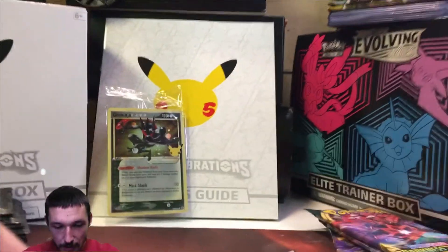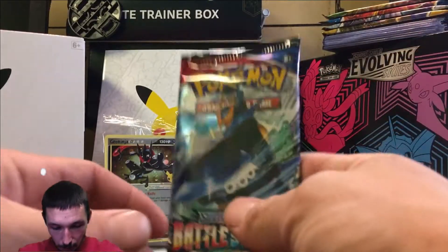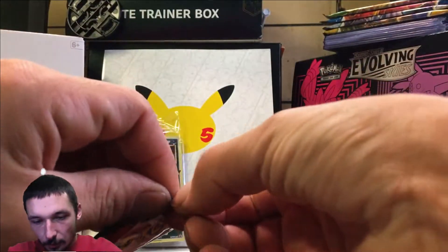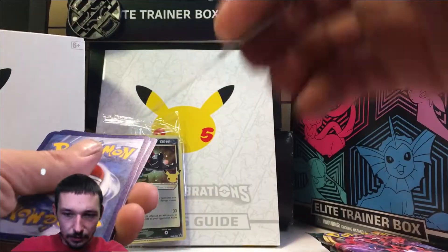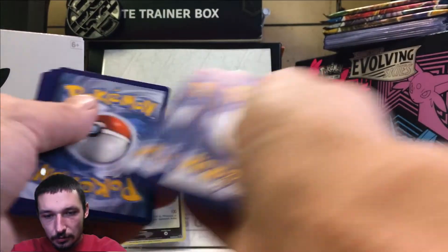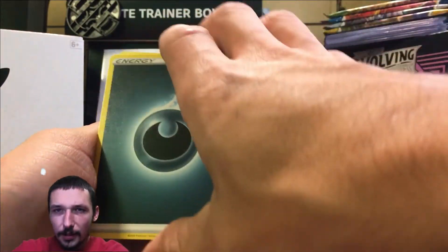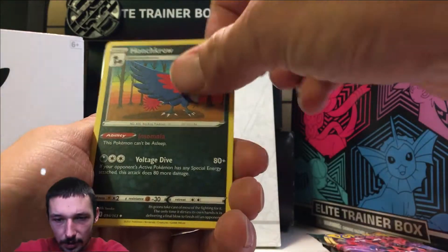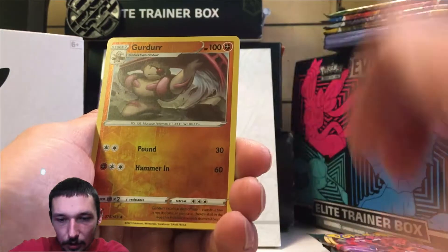Next we're going to go for Battle Styles, then Darkness Ablaze, and end it off with Chilling Rain before the Celebrations. Battle Styles — probably one of the worst sets this year. We did not pull anything good from Battle Styles; probably the most expensive card we pulled is the Victini or maybe that Octillery secret rare. We got a dark energy, Froakie, Haunter, Bruxish, Ponyta, Houndour, Shaymin, Gligar, Bronzor, Gurdurr, a reverse, and a holographic Orbeetle. Not the best, but okay.